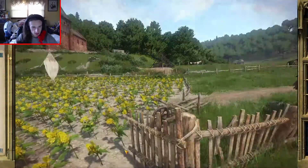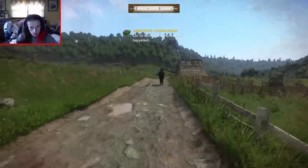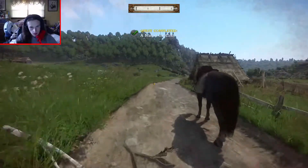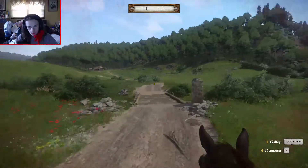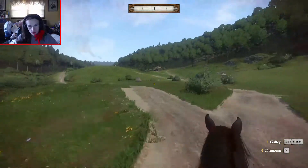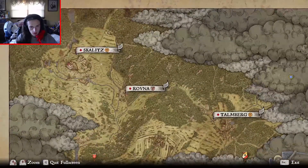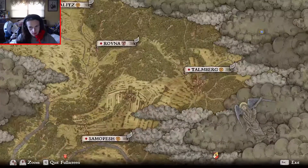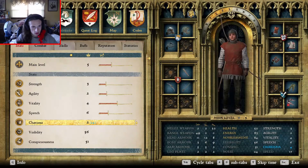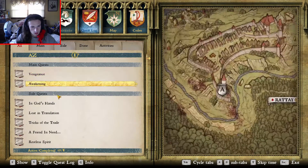Another 150 Groshan - awesome. How much money do we have now? We've got 985. Nearly have enough to buy another horse. Alright, well with that I think I'm going to go ahead and end the stream here. I think when we come back we'll go down here, head to Talmberg, finish that quest we have at Talmberg, and from there we'll see what goes on.